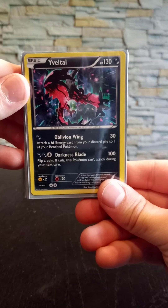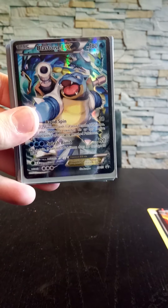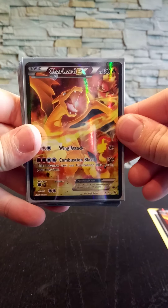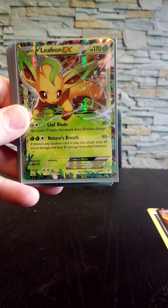I promise you that these were all the pulls I got — I haven't altered the pull rates or anything. I just wanted to show you everything I got from these boxes. Here's the Veltol and the Blastoise EX in regular size. I think the Blastoise is actually my favorite out of these three promos, and then we have the Charizard.